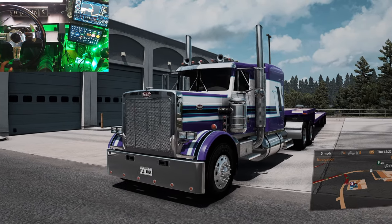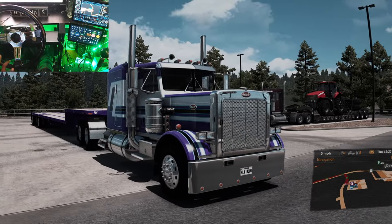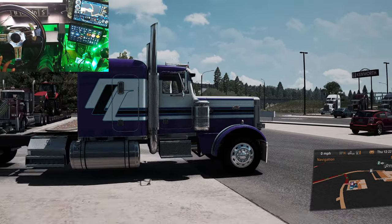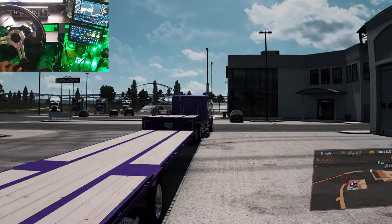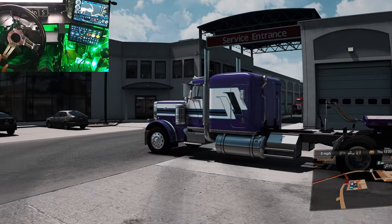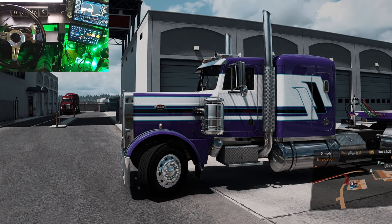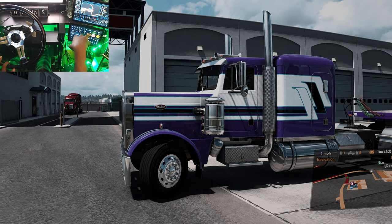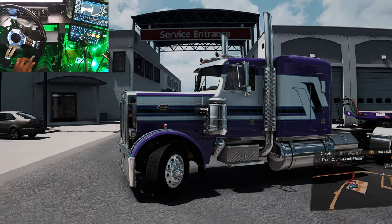What's up guys, welcome back to another video. Today we are driving the 359 Peterbilt by FlexMods. We just did this thing purple, black, white, sky blue — looks pretty good. Got the Wade trailer from Pister Modern. Let's go ahead and get this job done, get to this job we already got set on the map. Thanks for tuning in. If you're new to the channel hit that sub button; if you've been here before I appreciate you coming back.